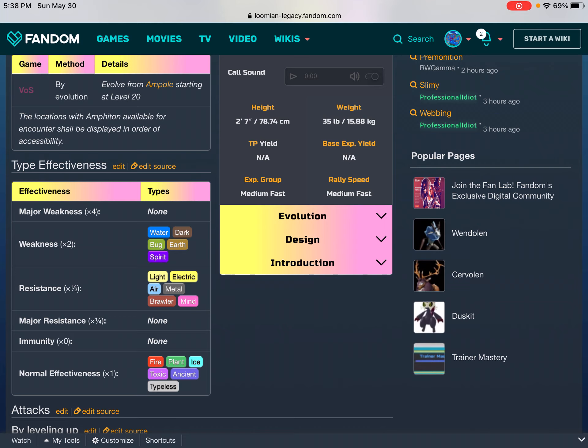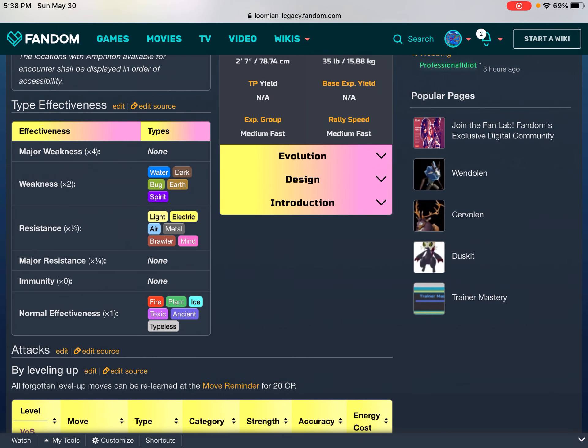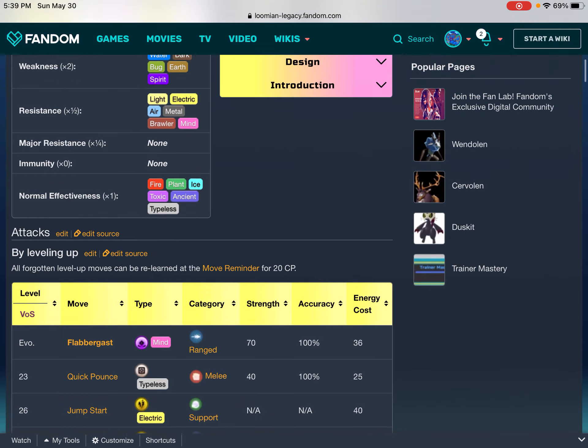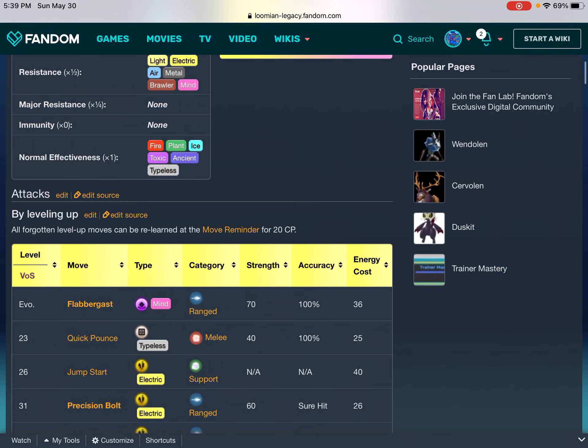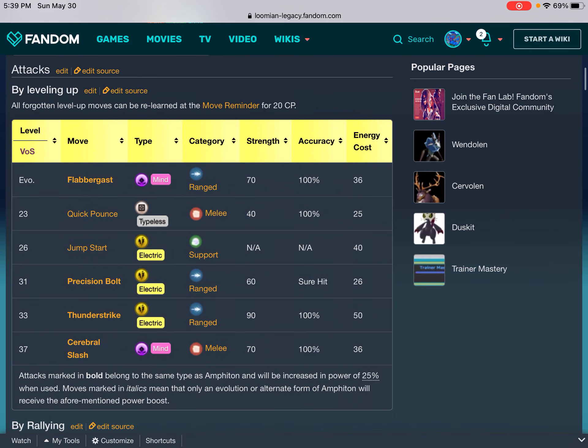Type effectiveness: Major weakness (×4): none. Weakness (×2): Water, Dark, Bug, Earth, Spirit. Resistance (×½): Light, Electric, Air, Metal, Brawler, Mind. Major resistance (×¼): none. Immunity (×0): none. Normal effectiveness (×1): Fire, Plant, Ice, Toxic, Ancient.